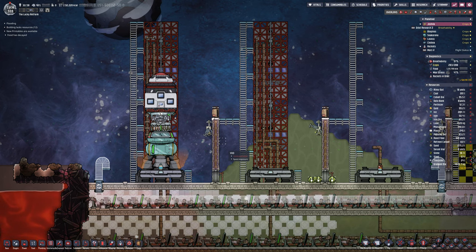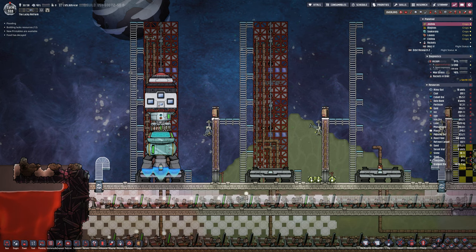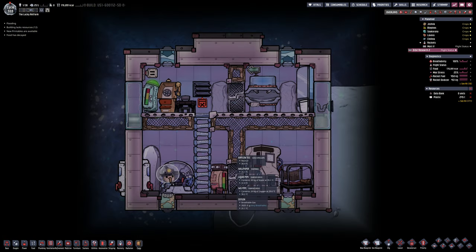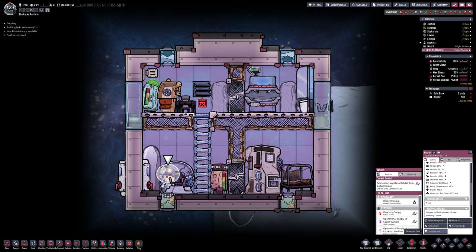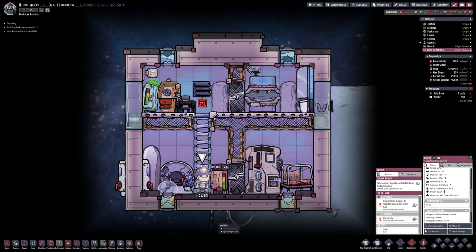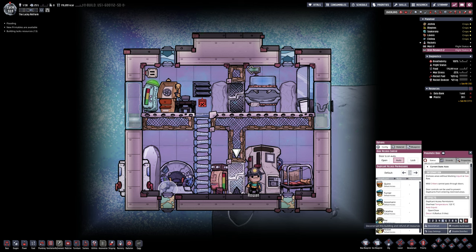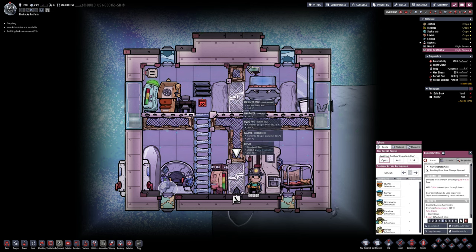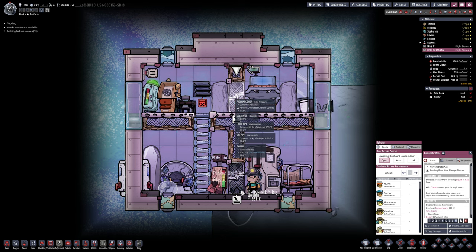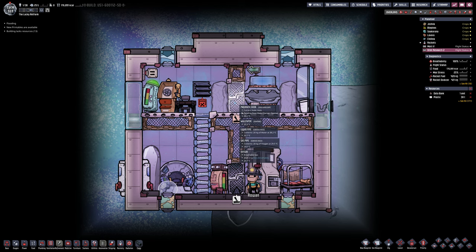Rocket number two is now also built. Again, exactly the same as the one before. It's a much smaller rocket because it's only doing databanks - it hasn't got the other things that I had on the rocket that I've adapted. Just take off the suit and off you go. Plastic into the machine, smack it with your bat, and that makes us some databanks. We've now got two in orbit with astronauts that will continue to give us some research. That means now we can make much more progress.